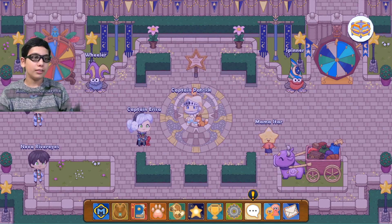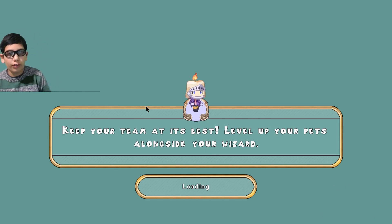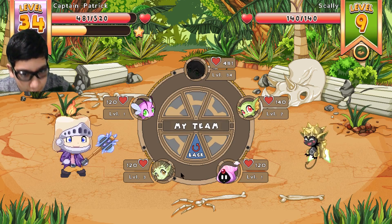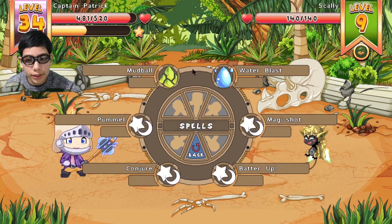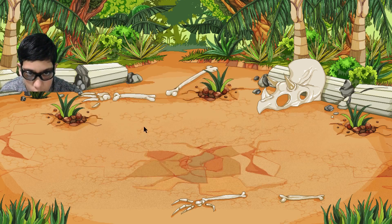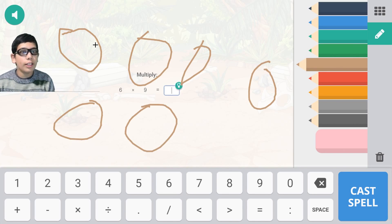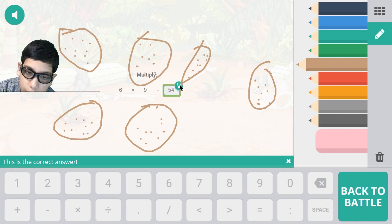You get a shovel if you defeat your friend, and I'm level 43. Let's look at my pets. So this is basically six groups — imagine these are six huge bags of six small bags that each contain nine pieces of candy: one, two, three, four, five, six, seven, eight, nine. If you counted them all up, you'd get 54.